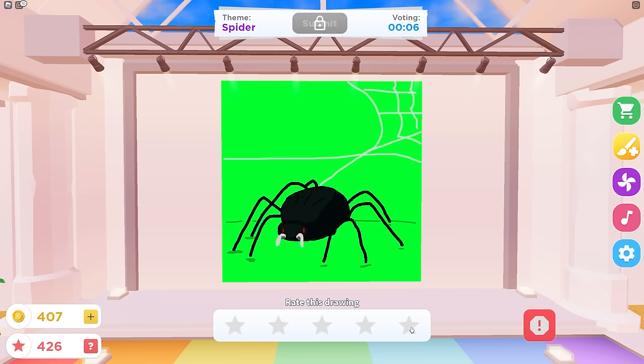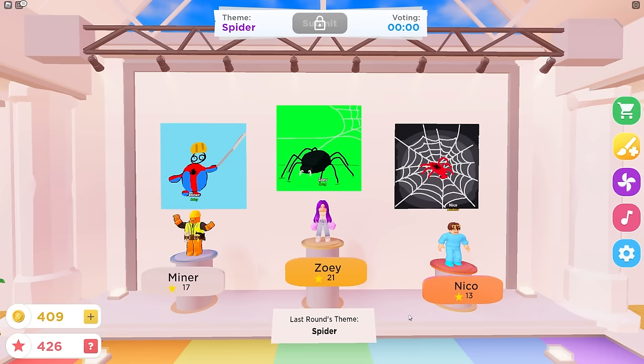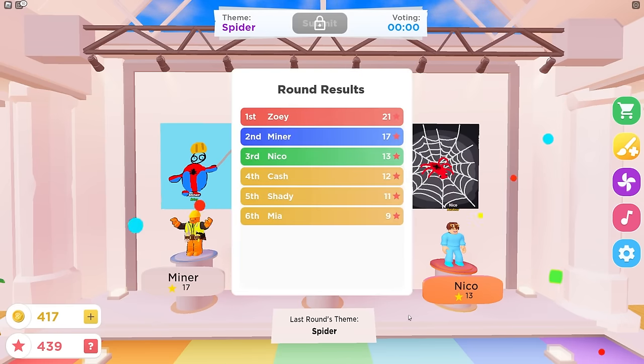Oh my gosh — five star! Wait, that's try-hard. Why is the background green though? It's like ugly. Is that Zoe's or is that Shady's? Shady's a pretty good drawer. That's definitely not mine. Oh my gosh. Zoe got a score of nine plus ten. How did you do that, Zoe? All right, let's see what this is.